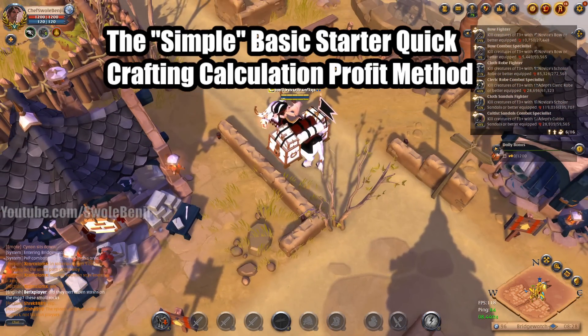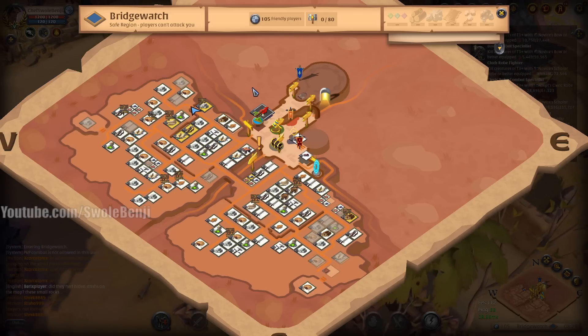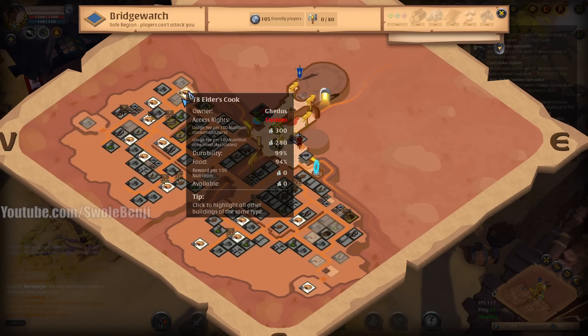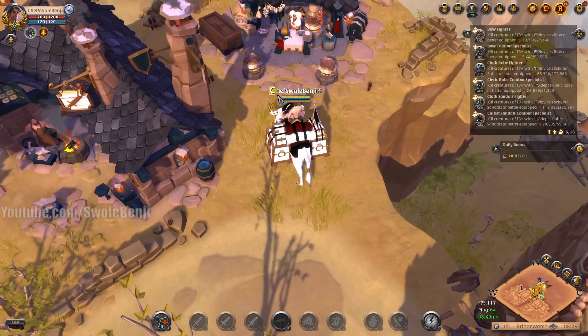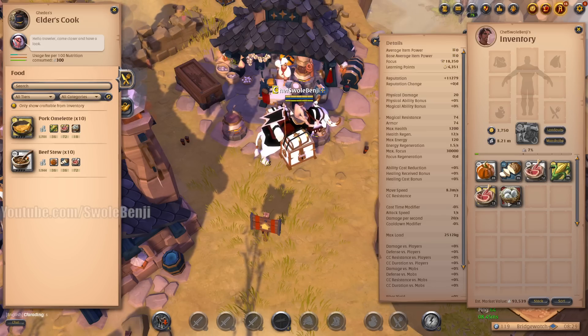So I have my chef character here today and I've got some food items. We're going to cook some food and I'm going to show you just a real basic way to see which one is better for profiting. First off, let's find a good crafting station — this one's 300, that's good enough for me. With my ingredients, I can cook pork omelets and beef stews today. Let me just get some text thrown down here so I can write it down for you live on the screen.